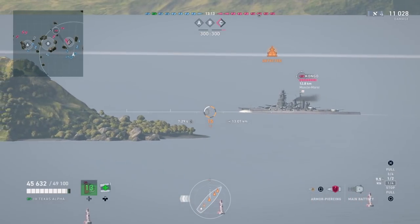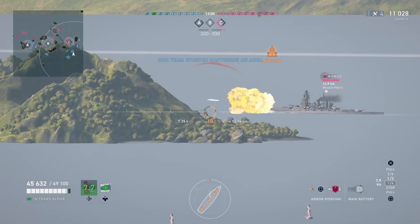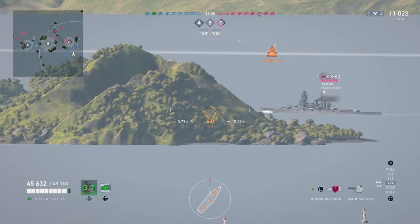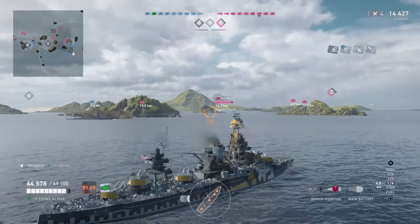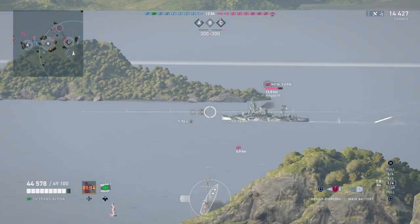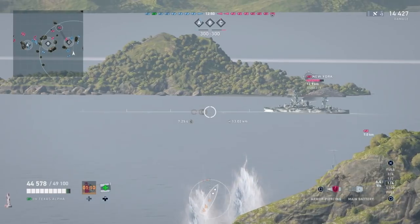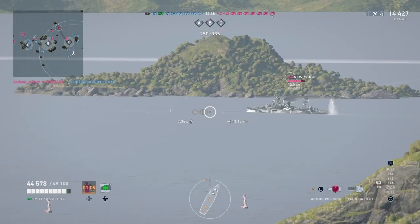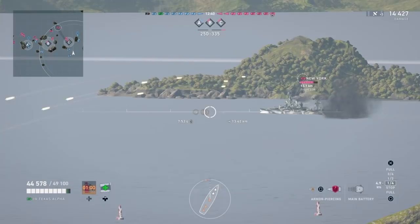For battleships I'd probably recommend just loading AP rounds and sticking with them. As you get more familiar with the game you can play around a little bit, but in general against cruisers and battleships AP is going to be the more effective round. Against destroyers you're going to over-penetrate them every time, so with these huge guns shooting a tiny ship it's not going to do a lot of damage.